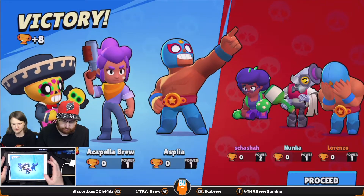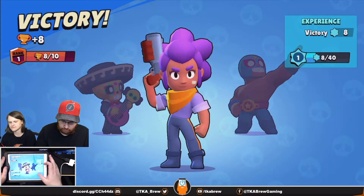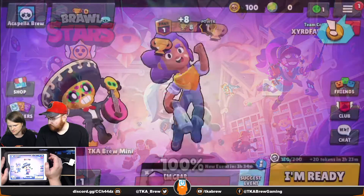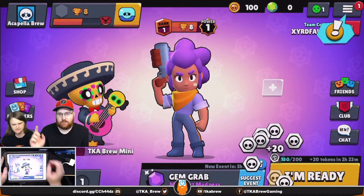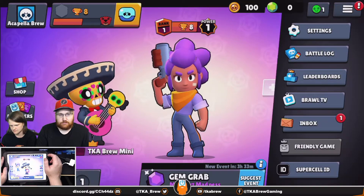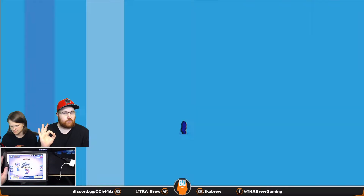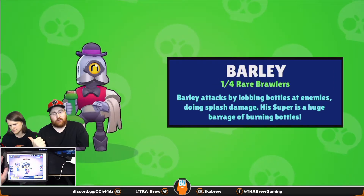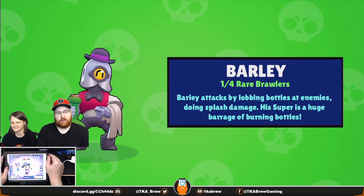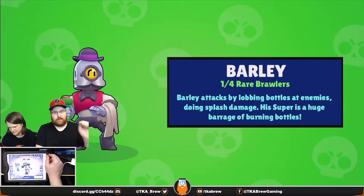You're going to go to the top right and click on your inbox, click 'claim the Barley skin,' and this will give you the free brawler Barley. So now you've played one game, you've already unlocked a brawler, and you get a free skin with it. Now you have two brawlers to play with right off the start without opening any brawl boxes.